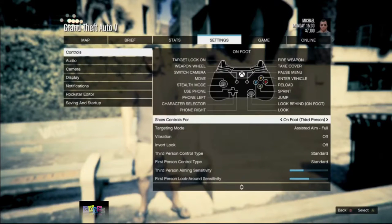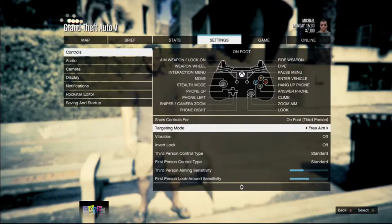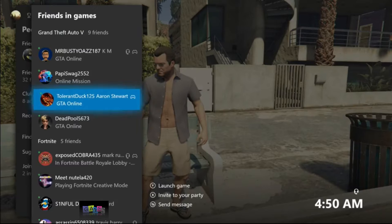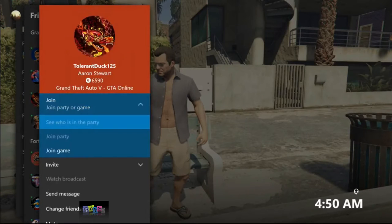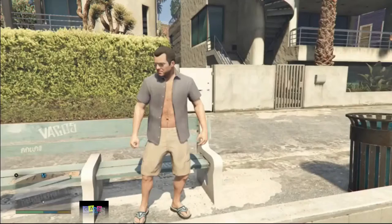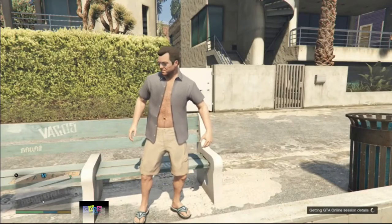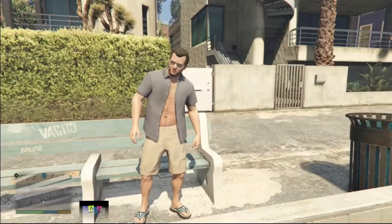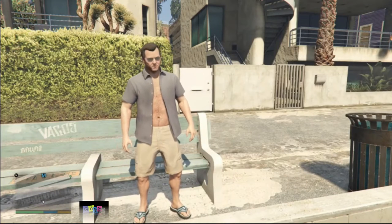Before you go online, make sure you have the proper settings. Go to Settings, go to Controls, and make sure to set your targeting mode to Free Aim. From here I'm going to do a little test — I'm going to join one of my friends on my friend list. I'm getting two alerts; I'll accept the first alert and deny the second alert. Now I know I can join this person to do the glitch later on.